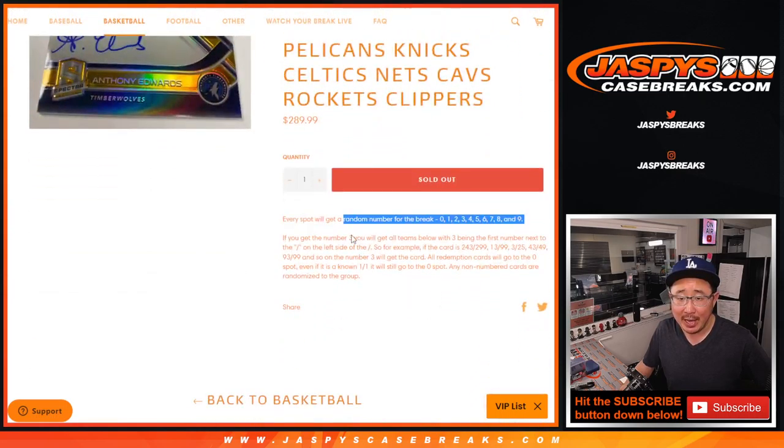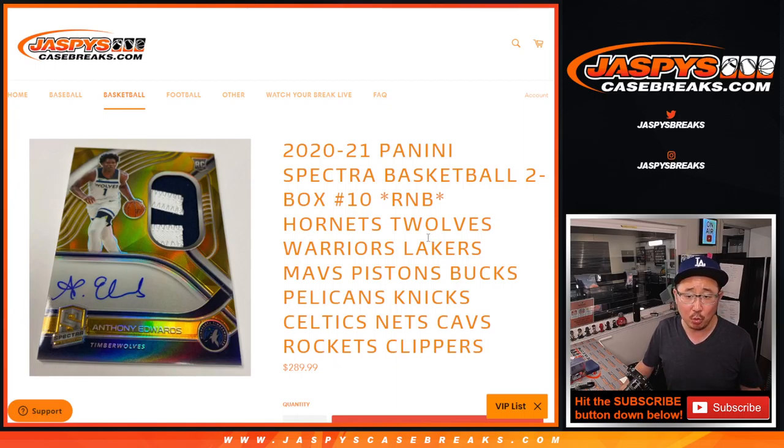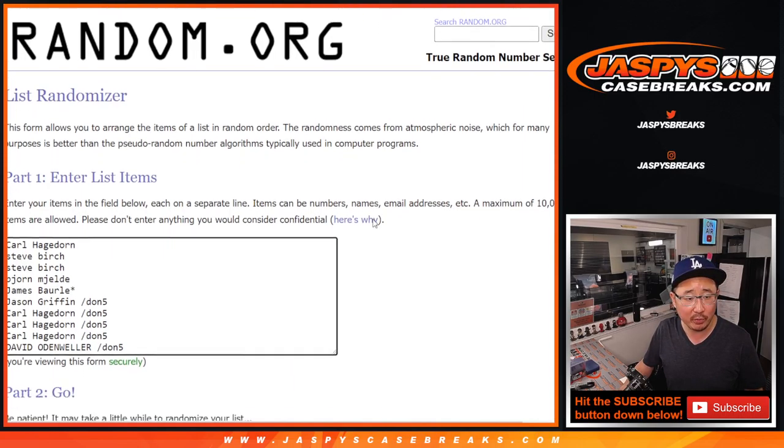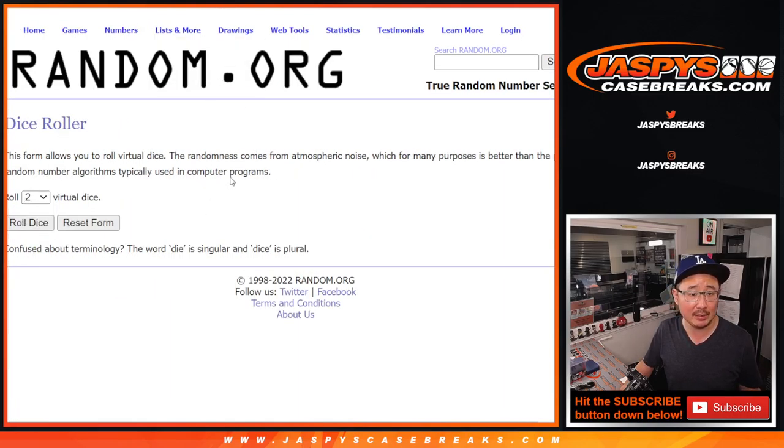Yeah, 14 teams. Everyone gets a number that will represent a block of numbers. Zero gets any and all redemptions. All non-numbered cards will be randomized to one person in the group. I think this group knows the drill by now. Thanks for getting in. There are the numbers right there. Let's roll it and randomize it.